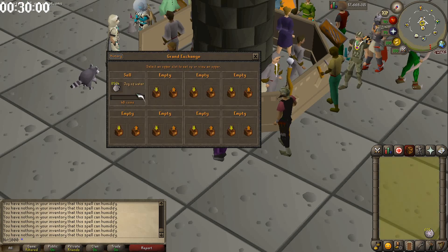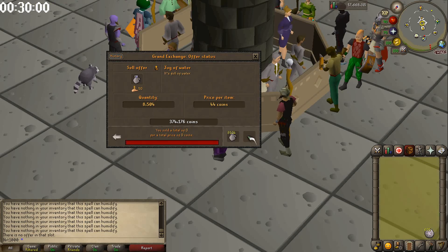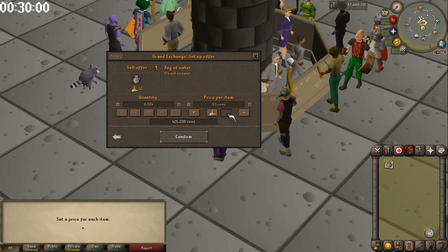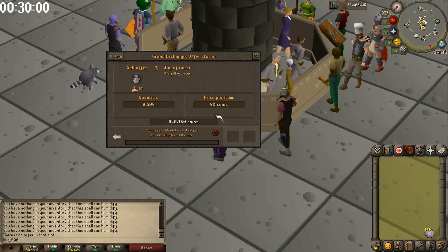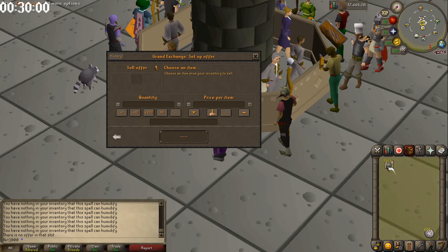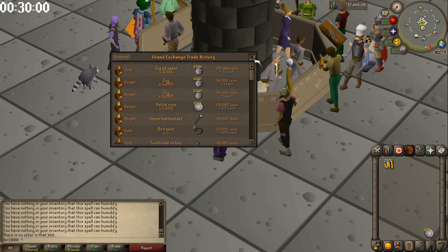We're not able to sell the jugs of water at 44 GP each — that's not a good sign and we're dropping prices a lot. Tried 40 GP — no luck. Tried 45 and waited — no difference. Eventually put them in at 32 and they sold, meaning we ended up selling at around 35 GP each. That's not ideal.